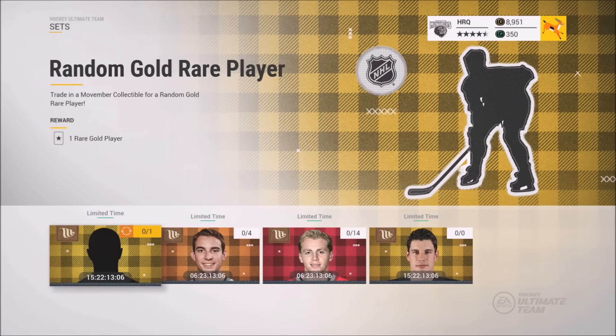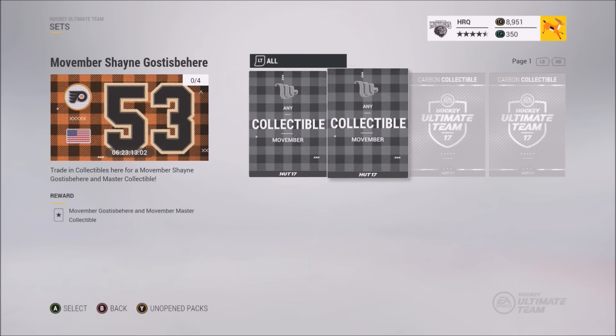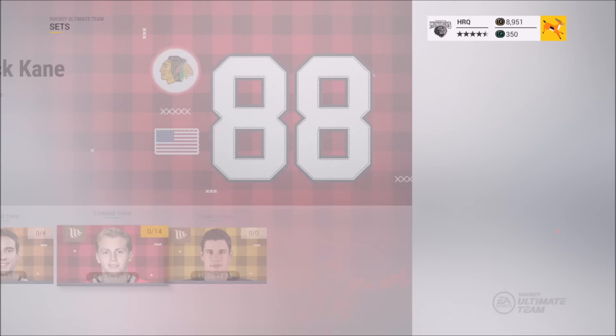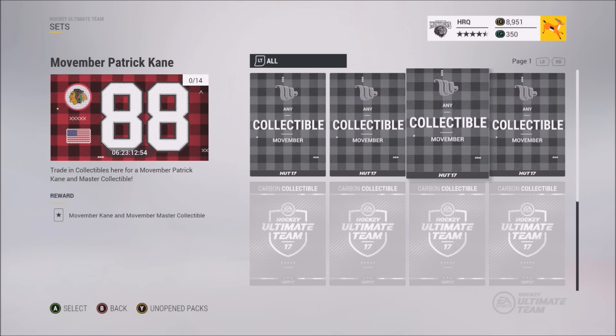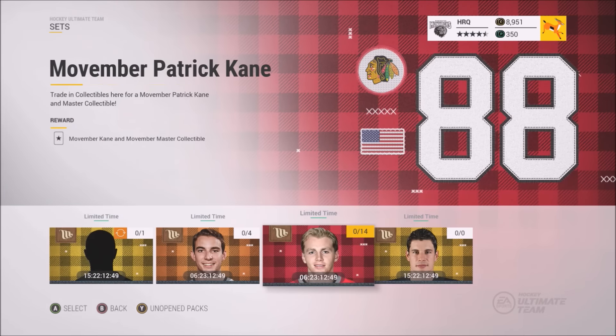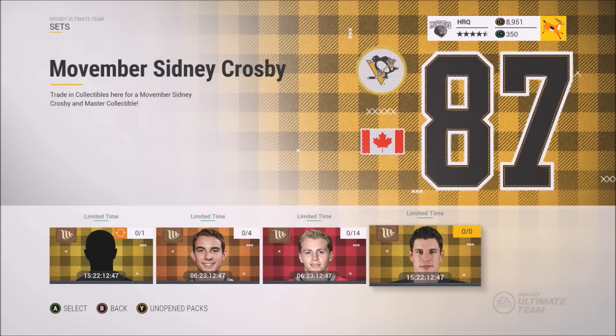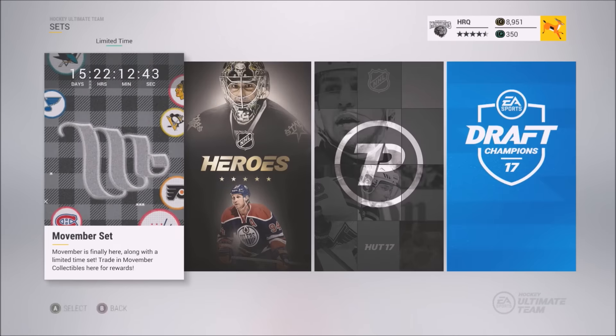Here we go — random gold player Goss is in there. You do need two collectibles and only two carbons, which is not that crazy at all. The Kane, you only need four Movember collectibles and ten carbons — that's really not that much. It's like 600k for that Movember Patrick Kane from the Crosby. You've gotta do the other ones too for that to work.